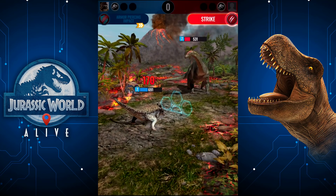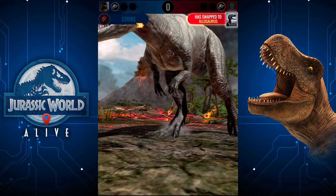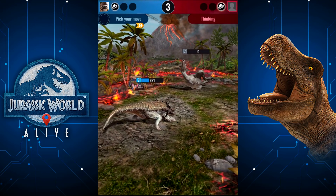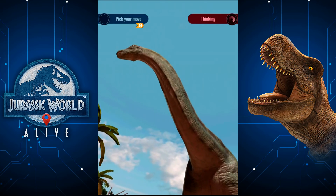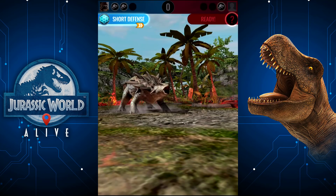Those armor-piercing attacks are really, really good. Why is this one the Allosaurus when Allosaurus is going to die in one hit? If the AI was a little bit smarter — just a tiny bit smarter — I would have lost a lot more battles than I have. Defense again, because I'm a coward, won't deny.